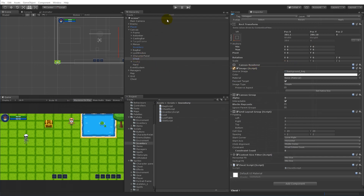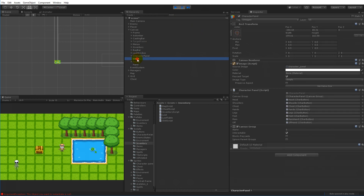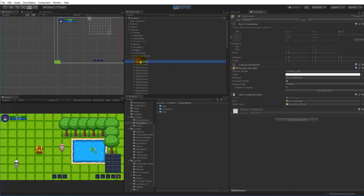Save and play the game - it didn't create anything. The reason is I forgot to assign the slot prefab. Go to prefabs, then inventory, find the slot prefab and assign it. Try again - now the chest has 48 slots on it.